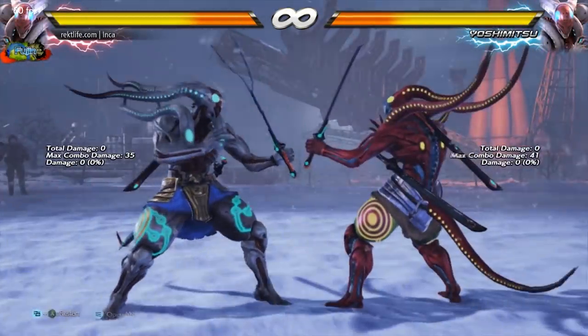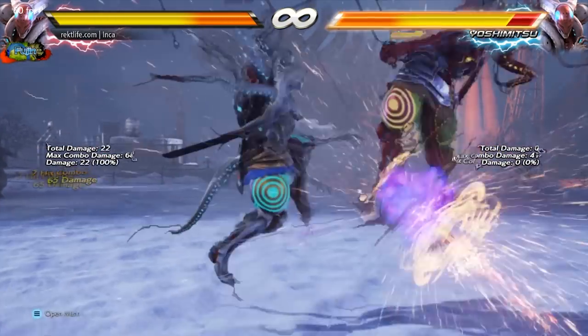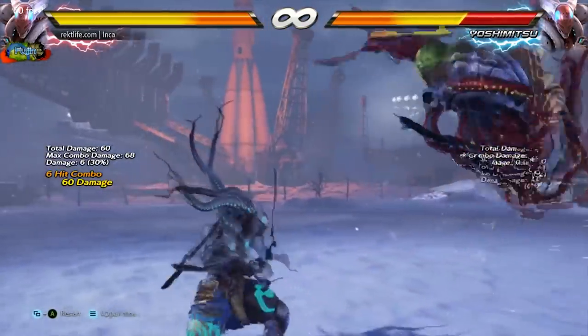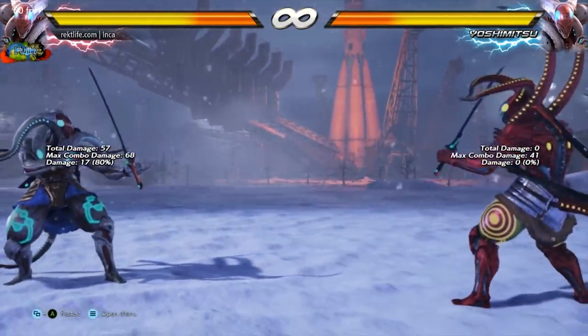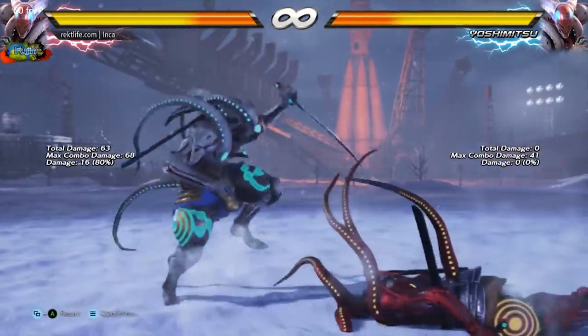The next buff that Yoshi got is his crouch dash 1. He got a damage buff on hit if he covers early, and if it's done against an opponent that is low to the ground it flops them over for open. This effect also occurs at the wall. Put this all together and you can include quite a bit of pressure once you include the flop over into your open game.